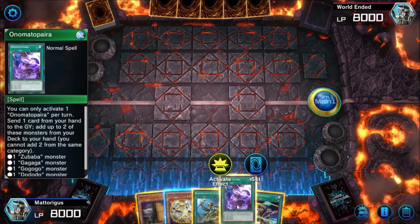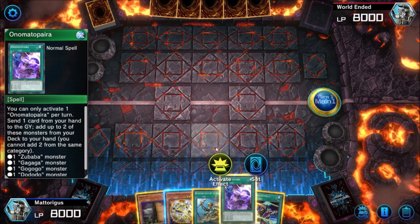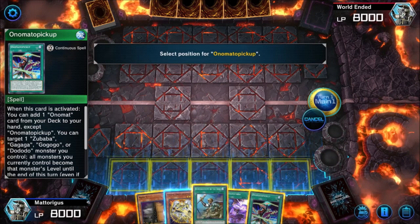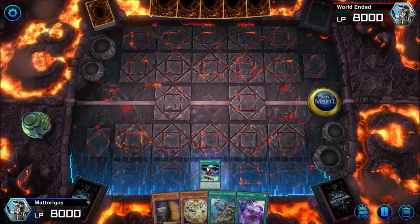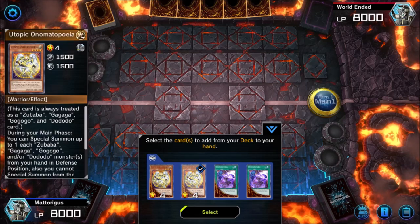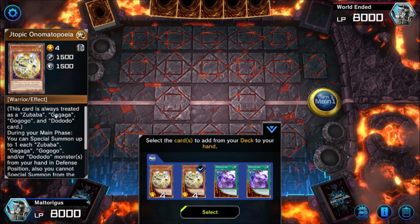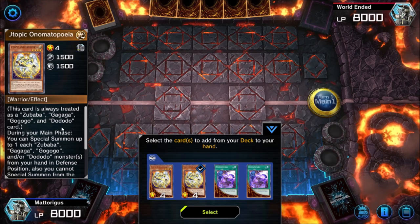Actually, let's start basic. This could go really crazy but I'm going to do this in a way where you can see from the very basics. We'll pretend we don't have Reinforcements of the Army available. So we're going to activate Onomata Pickup, which lets us search our deck for a card. We're going to get Utopic Onomatapia, which is an incredibly strong card because it pretends to be a Zubaba, Gagaga, GoGoGo, and Dododo card — so it works with all of our synergies.